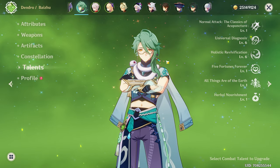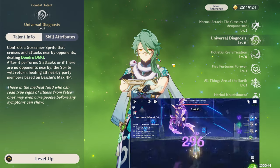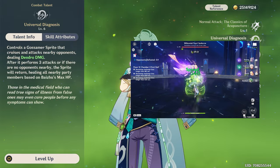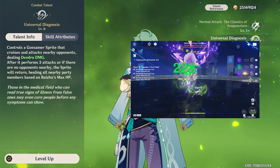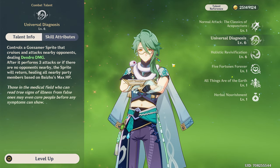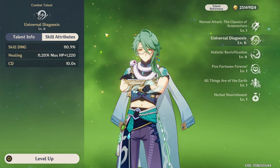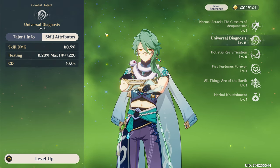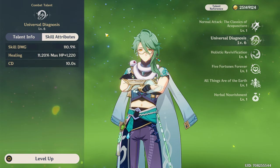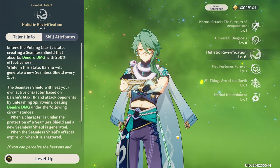His important talents are going to be his elemental skill and elemental burst. When you use your elemental skill, Baizhu will unleash a snake that will attack enemies, apply dendro to them, and also heal you when it comes back to you, and also gets you back some energy. The healing part of this elemental skill scales off HP, and the damage scales off attack. It has a 10-second cooldown and it has pretty good healing for an elemental skill.